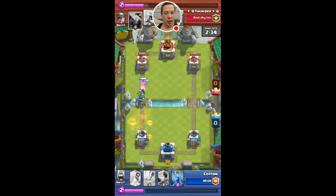Because if I just let the mini PEKKA go in front, he'd take a shot — maybe two — from the tower and he'd be dead right away. So what I did is I put the mini PEKKA with the goblins and the hog. I tried to get as many things in front of the mini PEKKA as I could to get a decent push going.